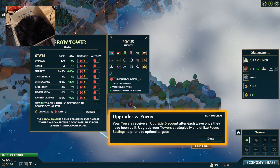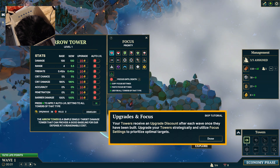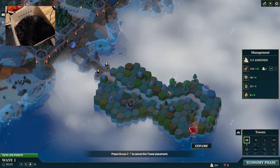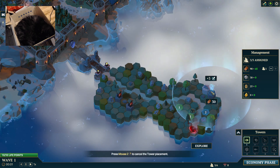I'm getting Rogue Tower flashbacks here. See if you can upgrade each tower once they've been built — grade them strategically. This is very... very Rogue Tower. I'm just gonna let it be and make more of them. It gets more expensive each time. Yeah, that makes sense.